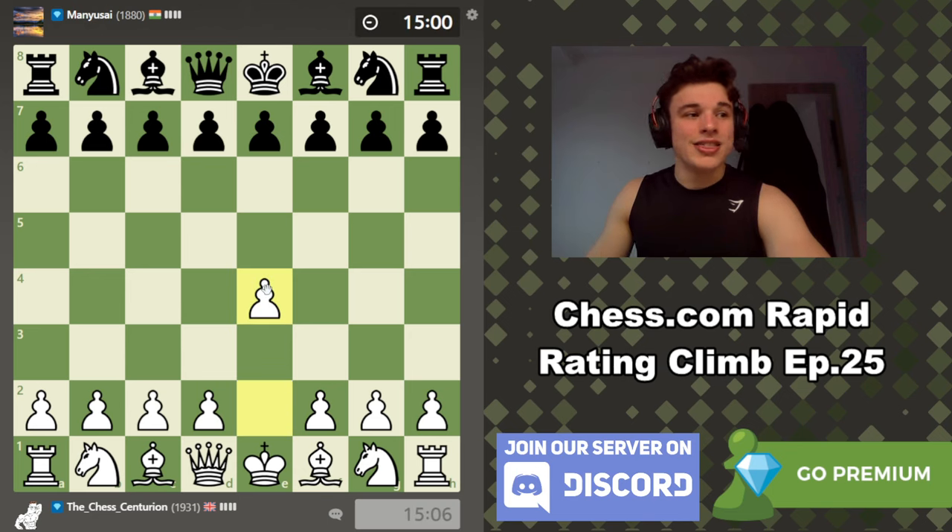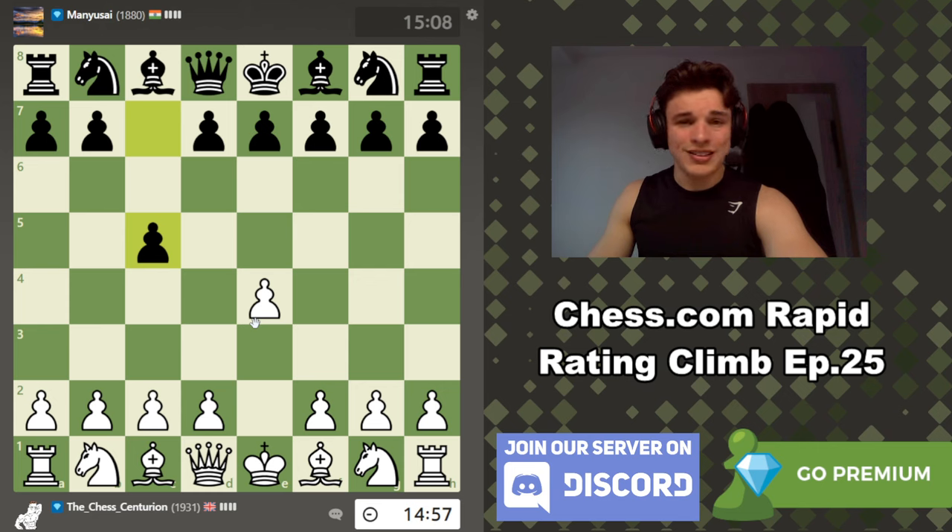Hello everyone, my name is Alex and this is episode 25 of the Chess.com Rapid Rating Climb series, where we are pushing for at least 2,000 ELO, which is more representative of my over-the-board classical ELO.